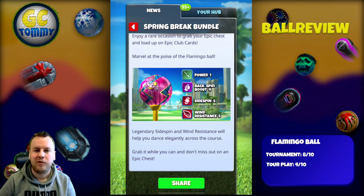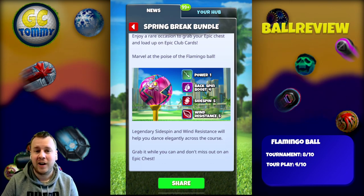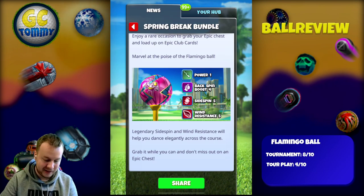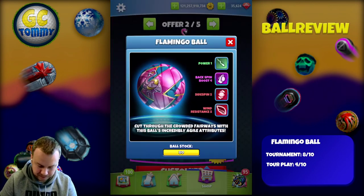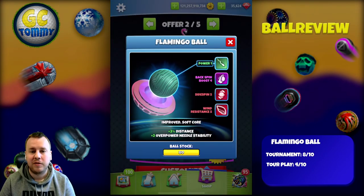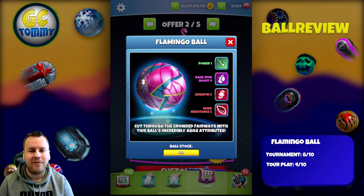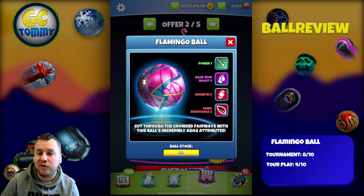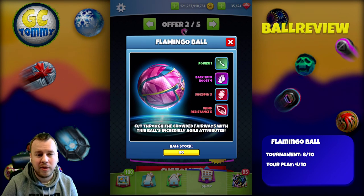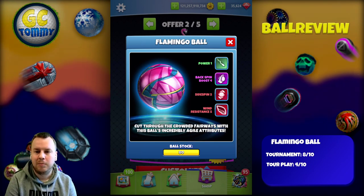Let's take a look at the stats: power one, backspin boost four, sidespin five, and wind resistance five. This is a beautiful tournament ball in my opinion. Going into the store and pressing on the ball, we can see that we do have a plus two overpower needle stability. Based on that, this is a very good tournament ball — it has wind resistance five, sidespin five, and backspin boost four.